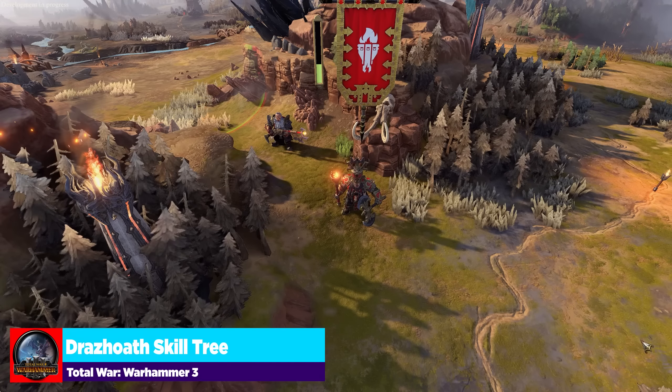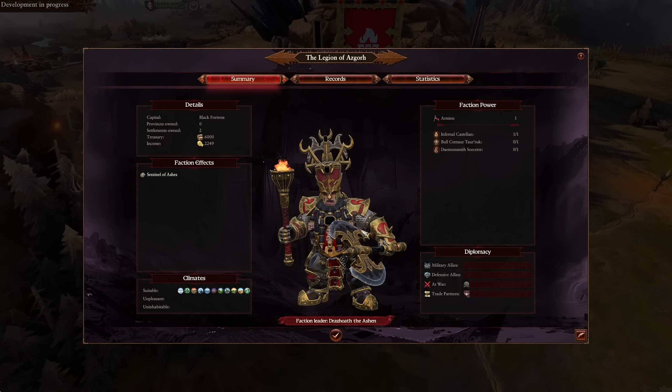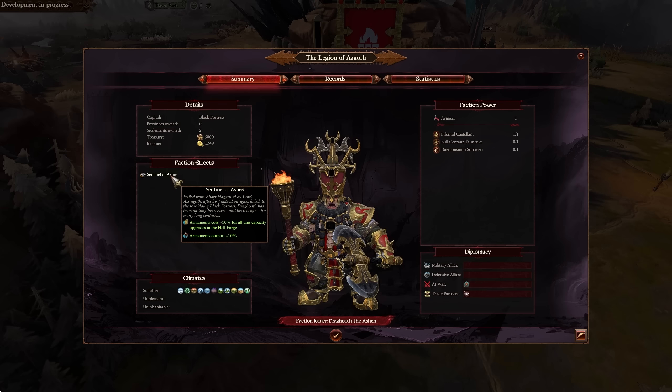With Drazhoath, we're going to go through his character skills as well as his faction skills. He starts with a faction effect called Sentinel of Ashes, giving him armament cost minus 10% for all unit capacity upgrades in the Hellforge across the board. You also get this as an actual bonus in the Tower of Zar, so you can stack this to get a 20% armament cost reduction — very nice. Armament output is also increased by 10% for him.